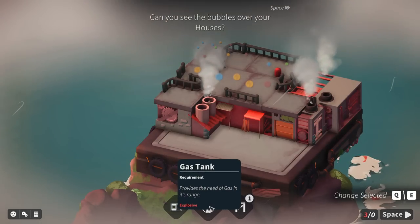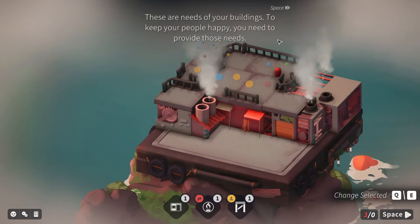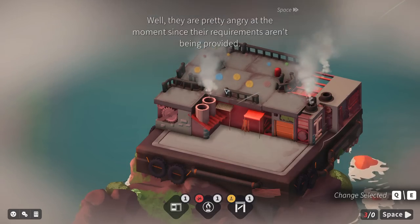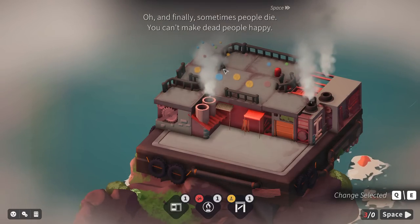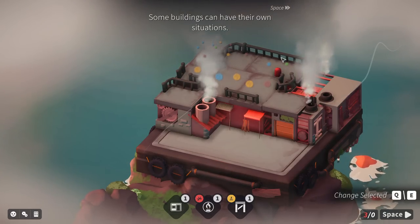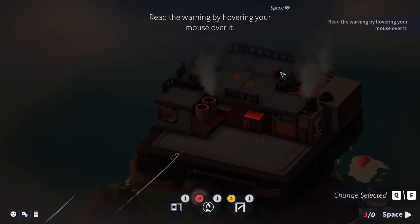Big house. Gas tank — provides the need of gas in its range. Can you see the bubbles over your houses? These are needs of your buildings. To keep your people happy, you're going to need to provide those needs. They're pretty angry at the moment since their requirements aren't being met. If you can't make your people happy, you'll get kicked out. And finally, sometimes people die — you can't make dead people happy. Requirement buildings provide needs. Some buildings can have their own situations — these situations are usually really important and require focus.